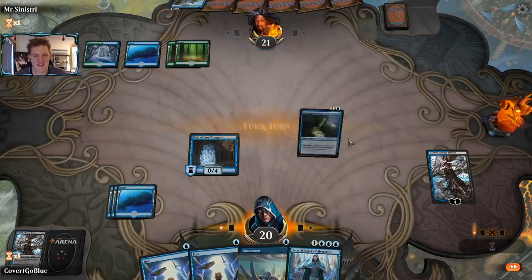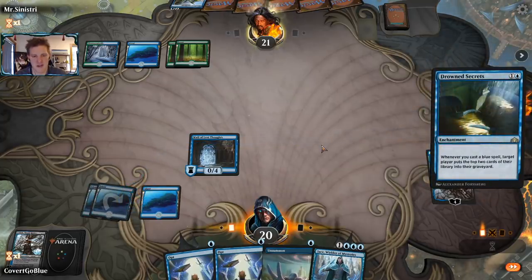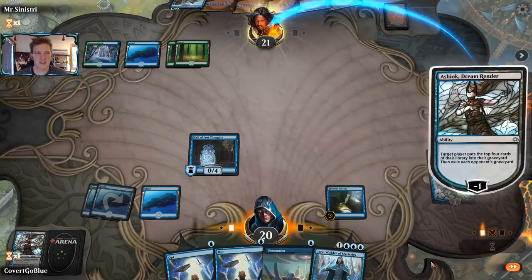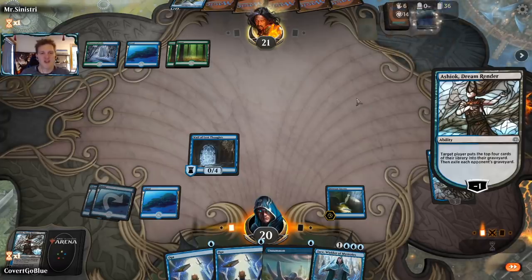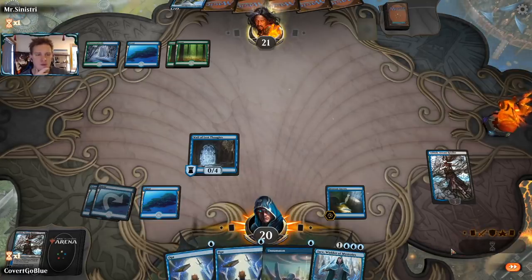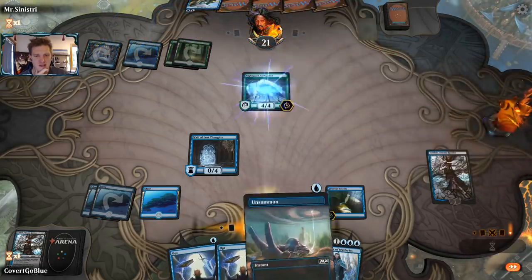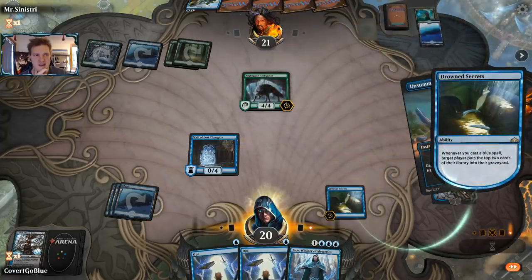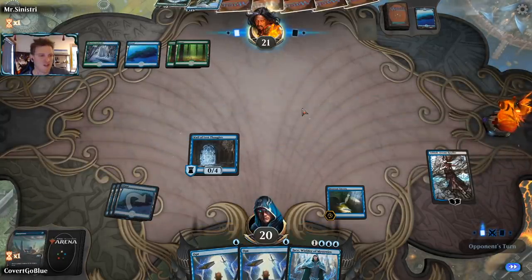We've milled Drowned Secrets, let's go for that and see if the opponent counters it. A Frilled Mystic is a pretty good card. Let's hit their deck with Ashiok — there go the Frilled Mystics, opponent's down to 36. We'll pass the turn, and when they ambush us we'll unsummon it. Another Mystic — this is so crazy.